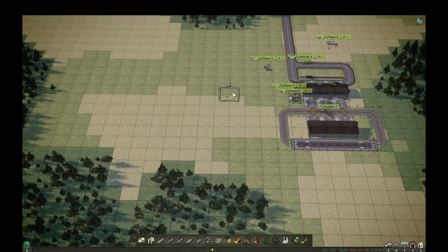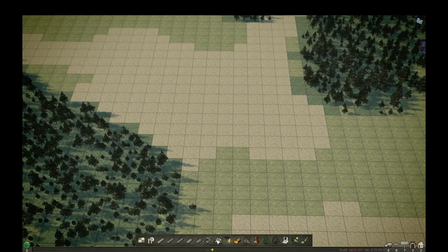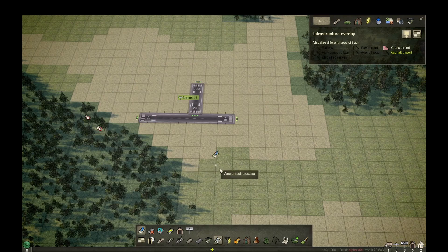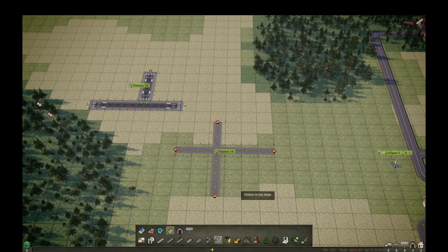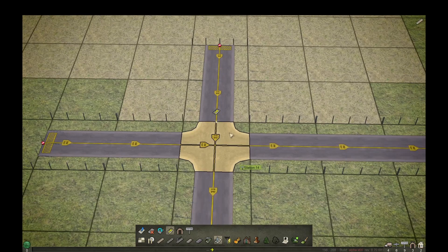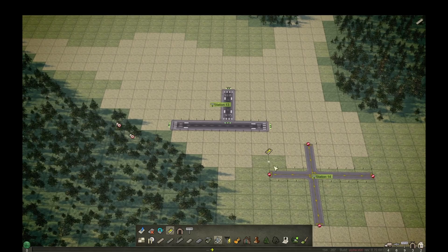One important thing to remember: runways cannot cross — just like in real life. Taxiways, however, can cross because they're essentially roads for airplanes. When you create a taxiway crossing, airplanes can only drive across it. If you want an airplane to be able to turn from one direction to another, you have to manually add the curves. Airplanes won't crash at crossings — they behave like cars on a road.